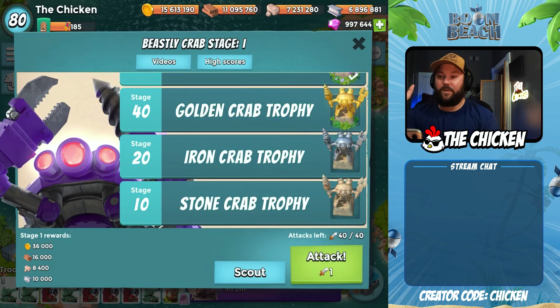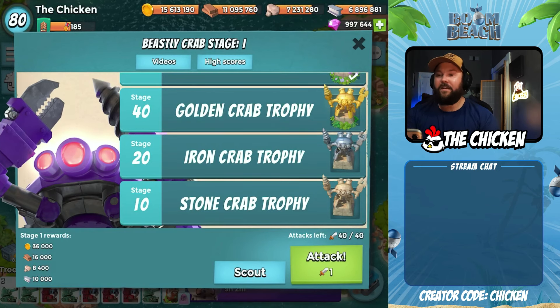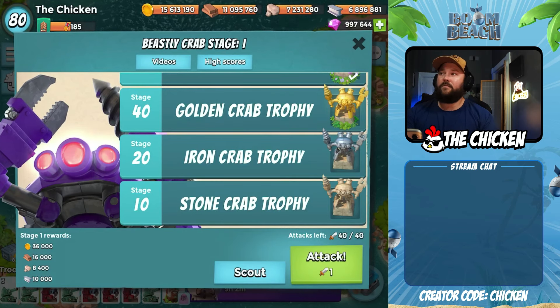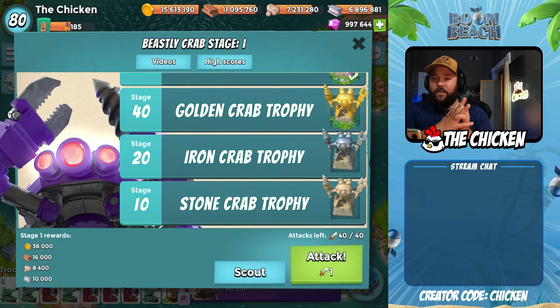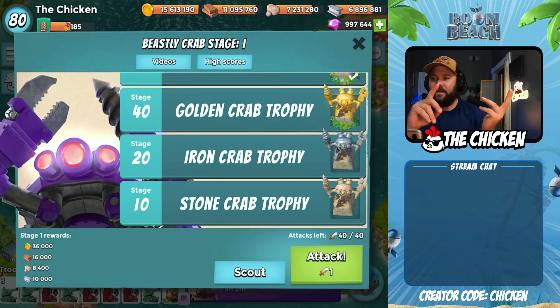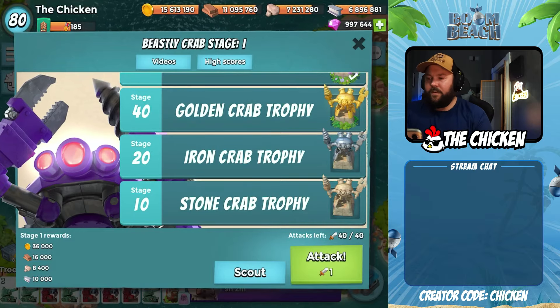I'm actually super stoked for you guys to see this season — I cannot wait. Today we're focusing on the Crab, so I'm going to try to contain my excitement. The Crab comes at a great time because we just had an update. Although we don't really have a lot of new buildings or anything to upgrade, maybe you want to get some extra stuff for Mystical Monument, or work on your previous upgrades. Also, this is the dev build, so that's why there's a million diamonds and that's why I'm level 80 — there is no level 80 in the game.